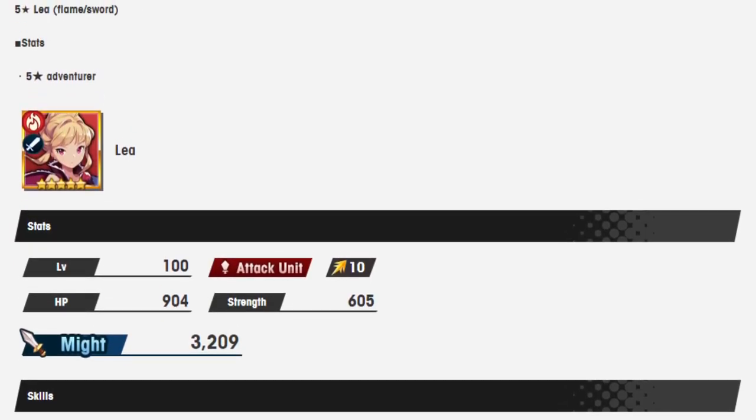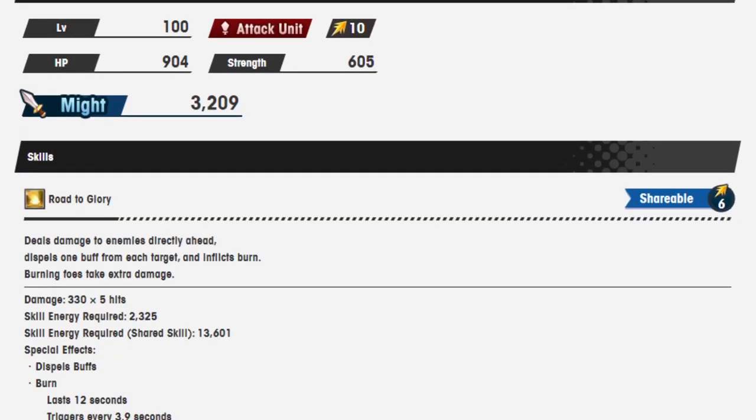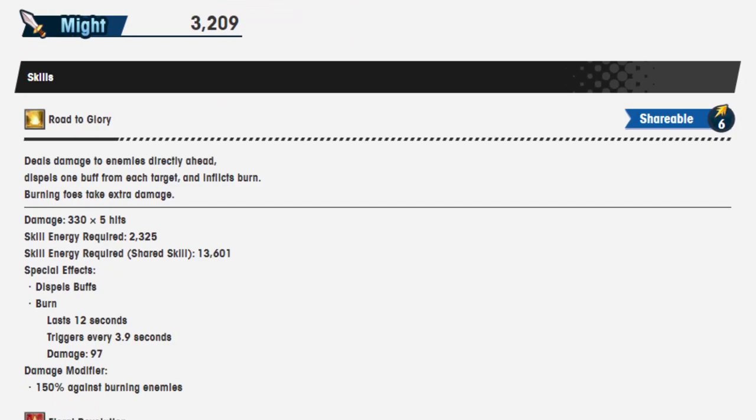Leia. Or Leia? Leia? Leia? Road to Glory. Shareable 6. Deals damage to enemies directly ahead, dispels one buff from each target, and inflicts burn. Burning foes take extra damage. Damage is 330 over 5 hits.